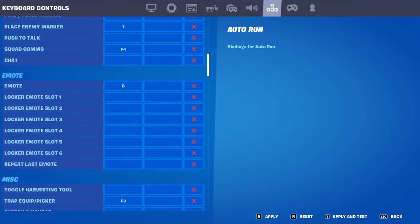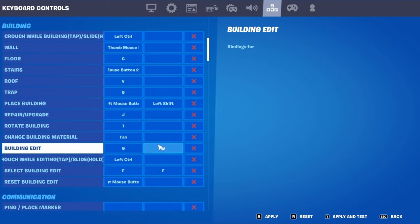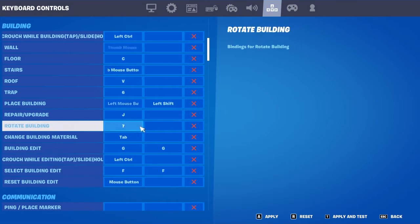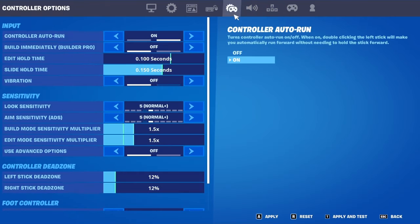This is for the keyboard boys right here. Get both of your edit buttons. I prefer G and F. Click F — if you do the FG method, click F, F in here, G, G, G. Or F, F, H. I don't know what you use, just use whatever you prefer.